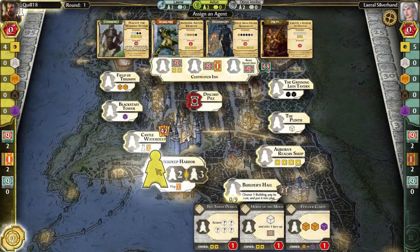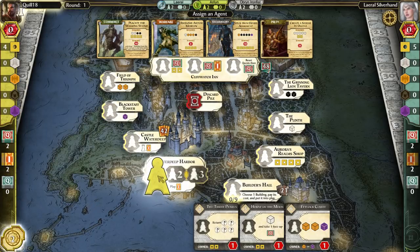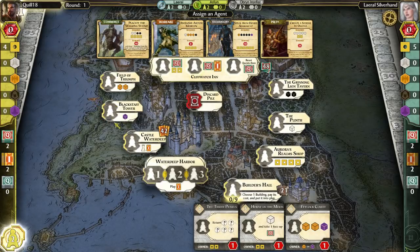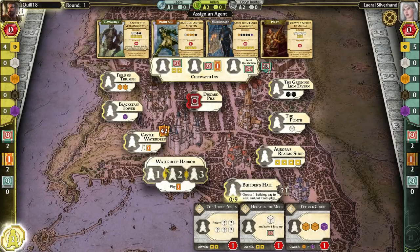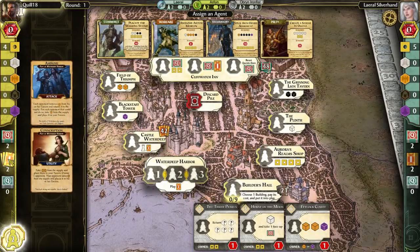Waterdeep Harbor — if you play an agent here, you get to play one of the intrigue cards from your hand. Intrigue cards are nice but might not seem worth a whole action. The funky thing is, at the end of the round after everyone's placed all their agents, anyone who played an agent at Waterdeep Harbor picks up their agent and then plays it somewhere else — so you sort of get to use that agent twice. There are three spots in Waterdeep Harbor. Most locations can only fit one agent, but three people can go to Waterdeep Harbor, and you pick up your agents in order. Some intrigue cards are very, very handy, so you do get sort of two actions.